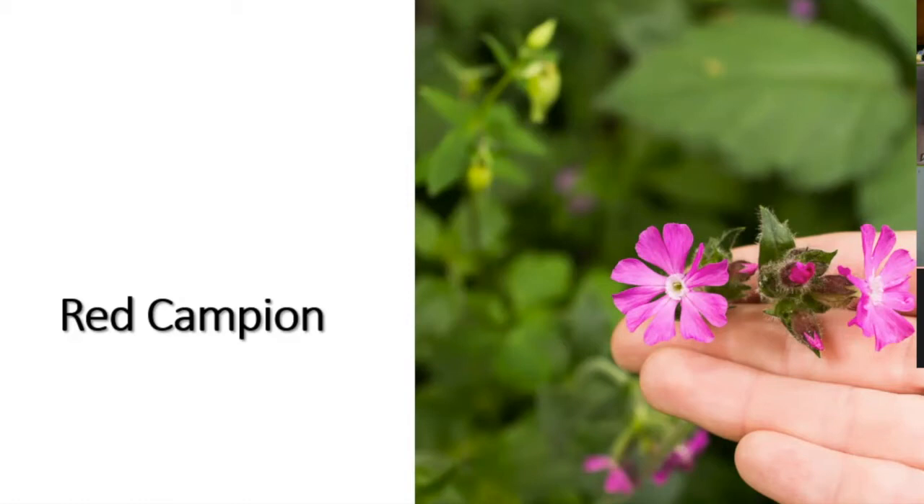Red campion is a lovely plant, very attractive to butterflies, bees, and others. It produces seed pods shaped like a kind of urn, open at the top when ripe so seeds can spill out. Interestingly, there's a moth whose caterpillars live by eating the seeds of campion as they develop. The mother moth lays eggs when the seed pod is still small and green; the caterpillar burrows inside and starts eating, getting bigger and bigger. When it eventually outgrows one pod, it simply moves to another.